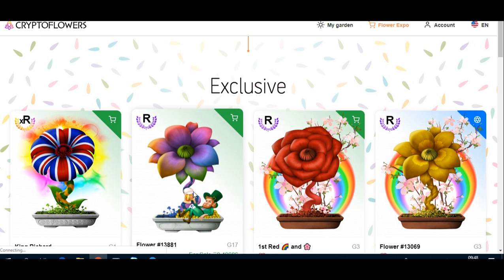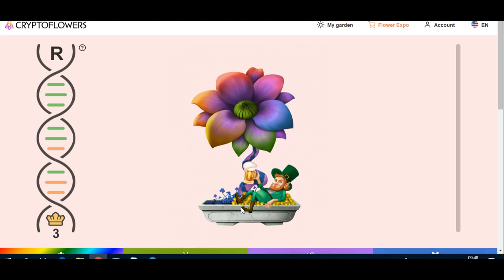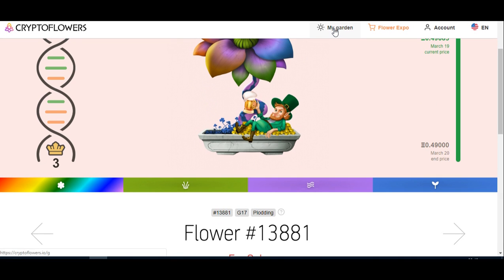You will see — if you look on Crypto Flowers and go to the Flower Expo, the exclusive ones are here. There's a leprechaun with gold coins and it will look like this. This is a G17 flower, that's why it has this effect.